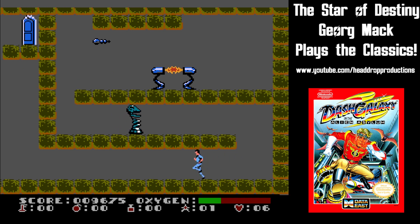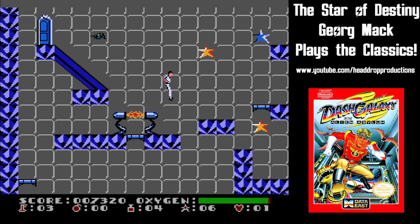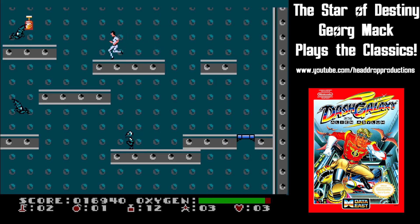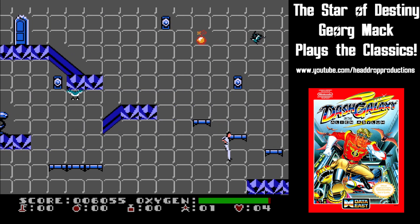The rooms are a side-scrolling affair. Dash has one main move, and that is jumping. If you are moving slowly, you get a vertical jump. In order to get some distance, you need to gain some speed and get to a run before jumping. If you want to keep your momentum as you turn directions, hold the D-pad up.